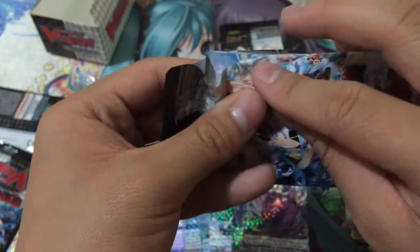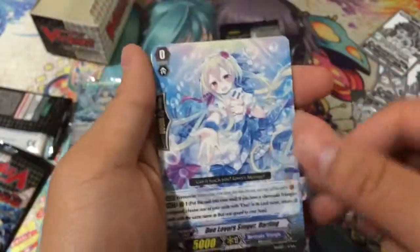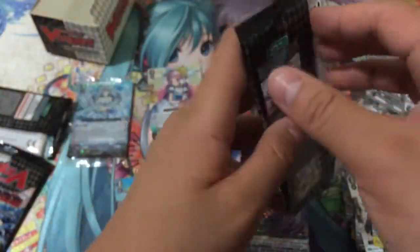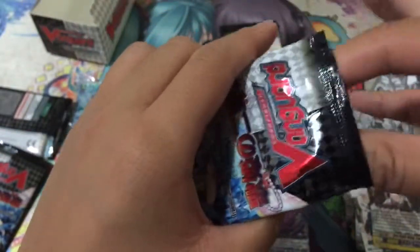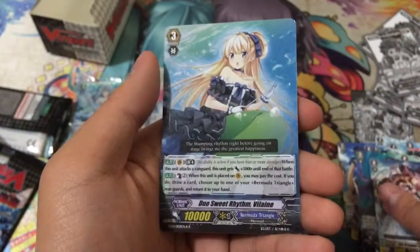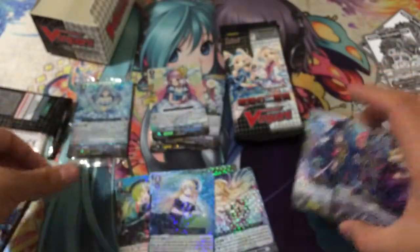Definitely kind of bummed about that Iori pull, but since I have a playset of her now I guess I could try to make an Iori build. White version of the P-Guard — now I have a playset of the white version. I was really hoping for black, but a P-Guard is a P-Guard, it's pretty sweet, so I'll take it. Next pack: Dual Suite the Lane — so now we have the black version. There's the white, and here's the black.